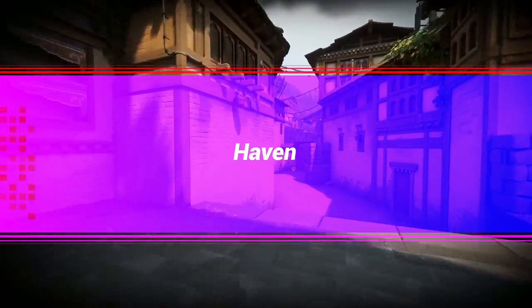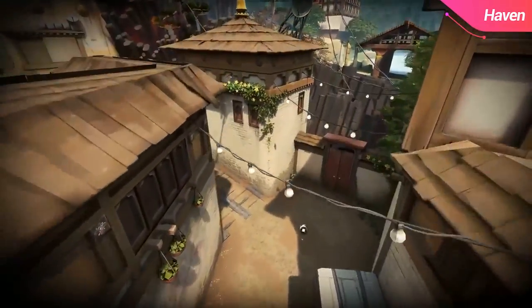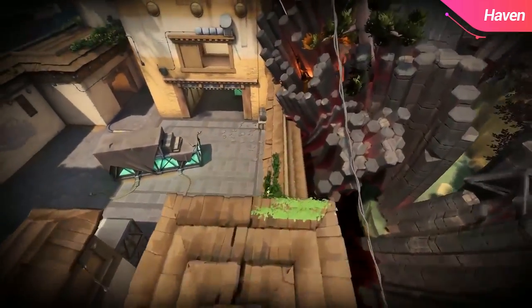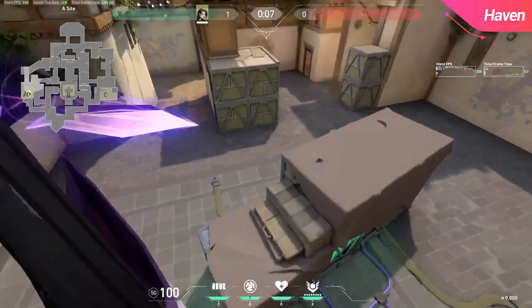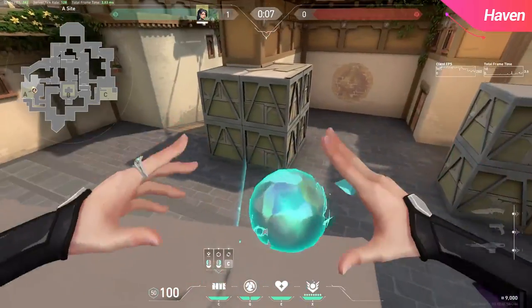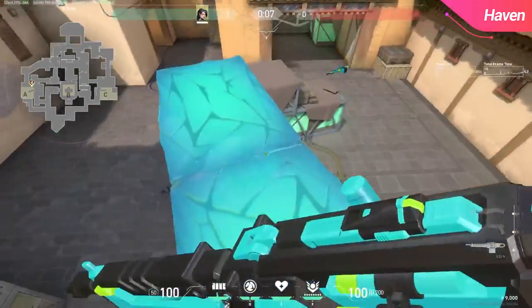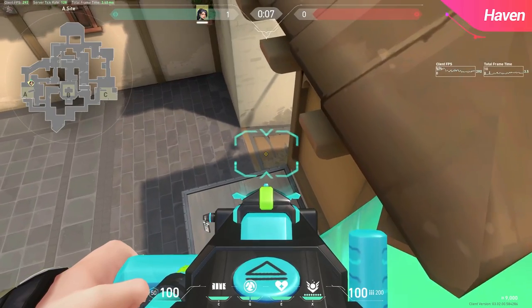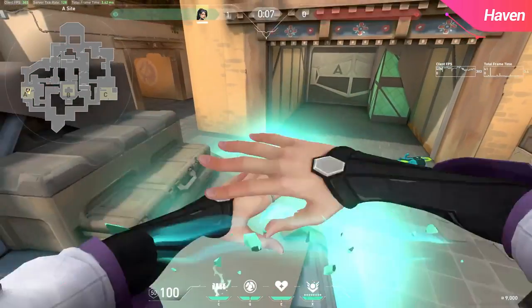Let's move onto our first map, Haven, starting on the A site. On the A site there aren't actually many amazing walls, but you can actually solo boost onto the triple boxes by going through Heaven. Strafe jump out of the window onto the center box, then jump across towards the boxes and place your wall — it should lift you into the air. Using the crouch jump tactic, we can also jump on top of the center box, which could be useful for post plant if Heaven was smoked.